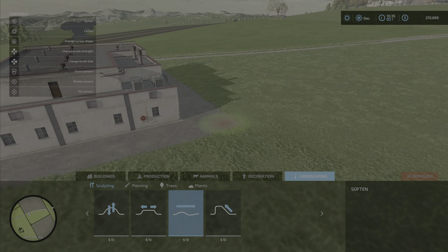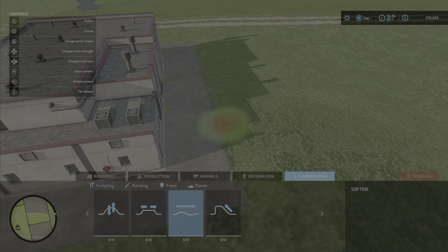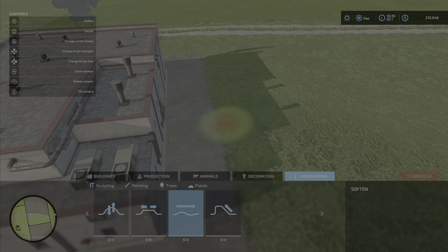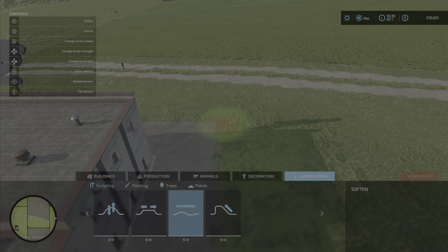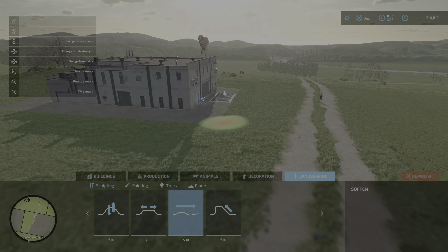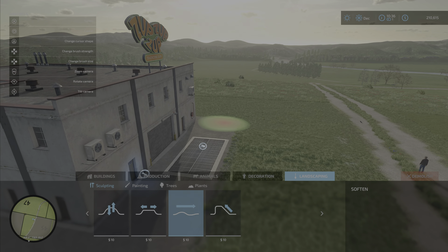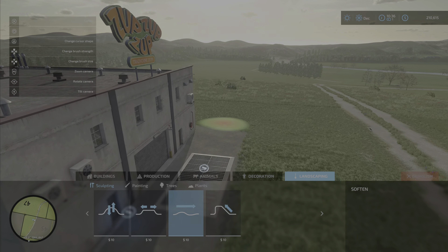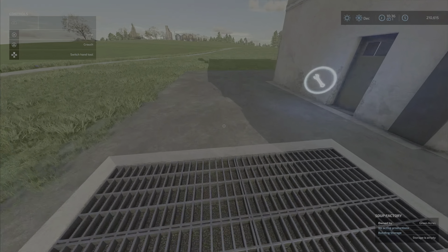Looks like it's going almost right up to the building and it's smoothing nicely. This is pretty easy. That actually was pretty darn easy — it's not often the case.